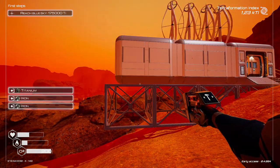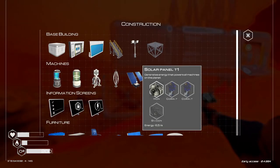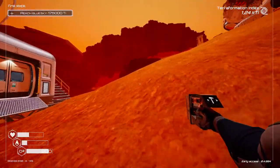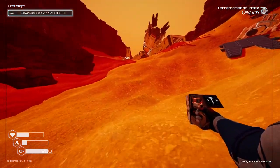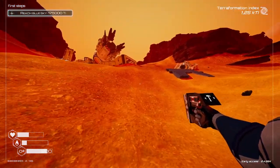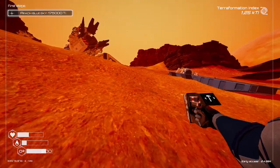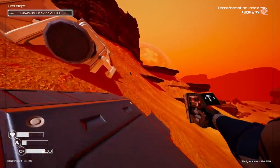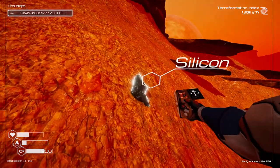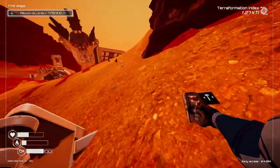We're gonna be on top here, crafting another living compartment — it gets linked, beautiful. For the solar panel I need two cobalt and one silicone. I think I saw a lot of cobalt and silicone in the vicinity, so that one shouldn't be difficult at all. Two cobalt, one silicone, and then I think we're gonna go into the ship.